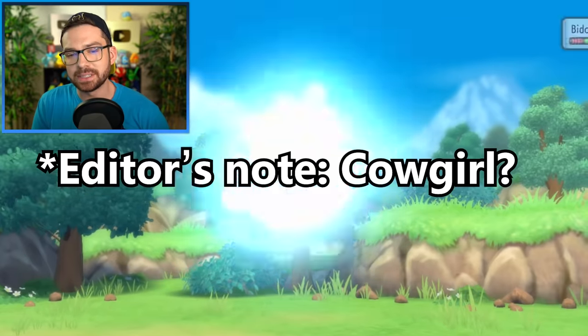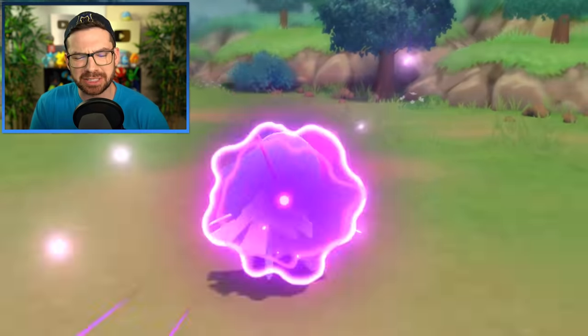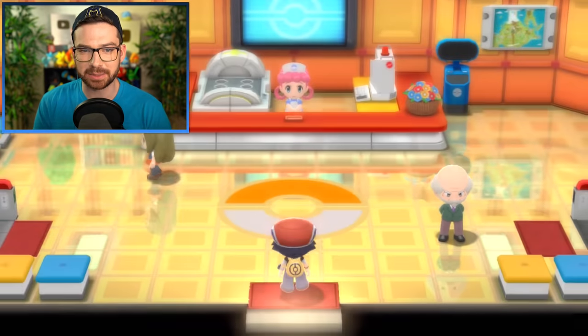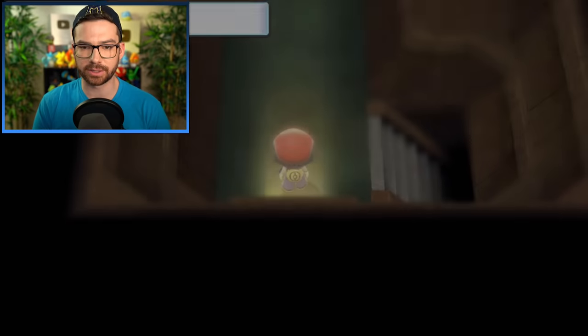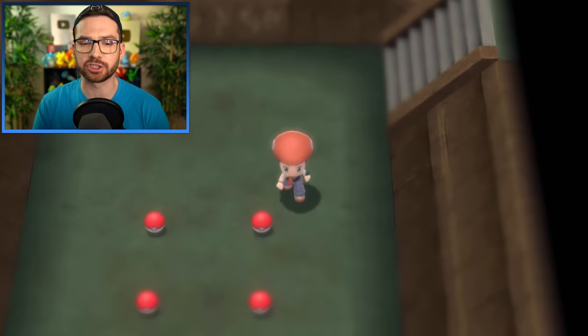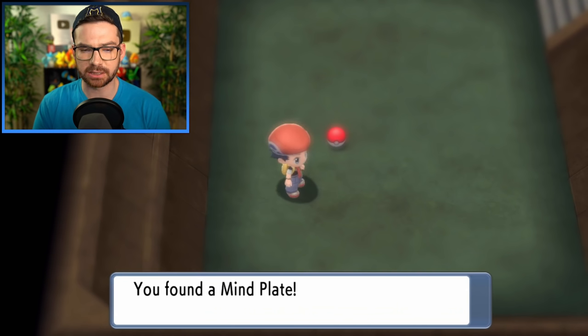This cowboy woman sent out five Budew — her team was so close to perfection. I finally made it to Solaceon Town after all the detours with Gliscor and Spiritomb. Let's check out the Solaceon Ruins. Top right, top right, lower left, top right — top right, lower left, top right, lower left. First try! Rare Candy, Odd Incense, Mind Plate, and a Nugget — cash money flow.